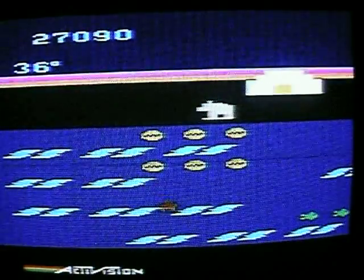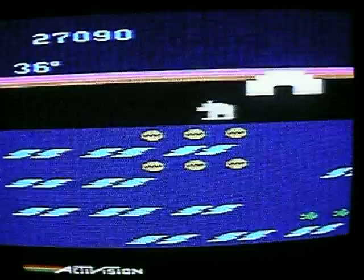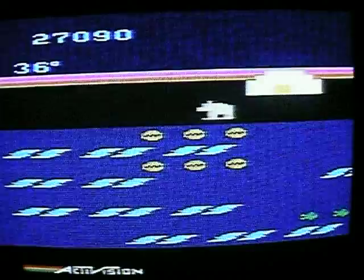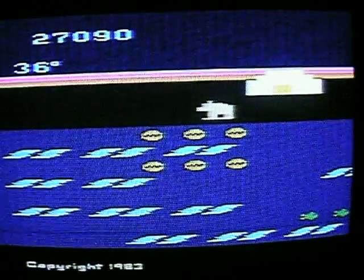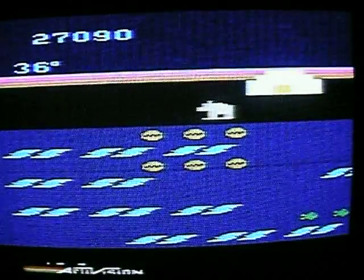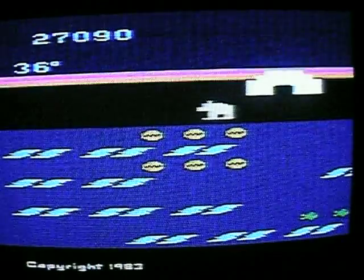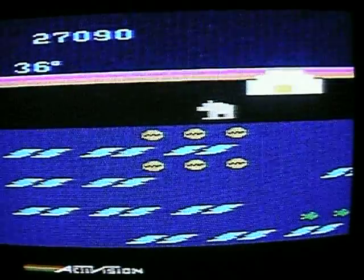I don't know what I'm going to do. I missed the icebergs — they move, they crack in the middle, and I jumped straight in the crack. And there it is guys — Frostbite for the Atari 2600 by Activision. Hope you've enjoyed the video, see you again in the next one guys. So long.